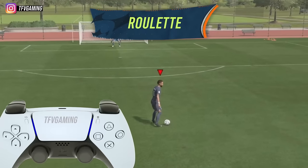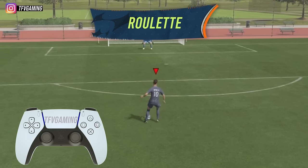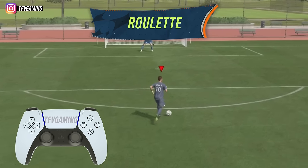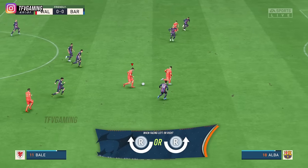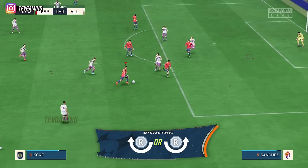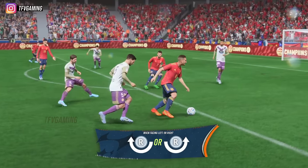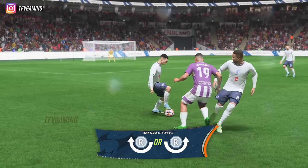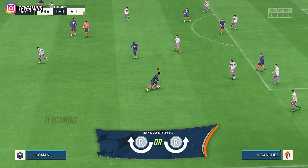The first skill move in the list is the Roulette. This skill move has been in the FIFA franchise for about 17 years now and is still the best move when it comes to taking out your opponent. Whenever you feel like you're about to face your defender in full speed, perform the Roulette head on. This skill move is best when performed aggressively since your player will use his back if timed correctly and the ball will be shielded from the tackle.